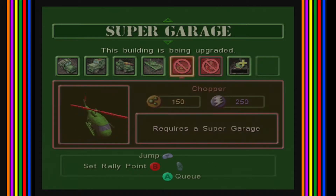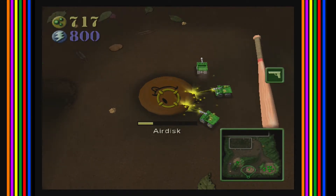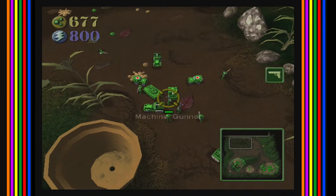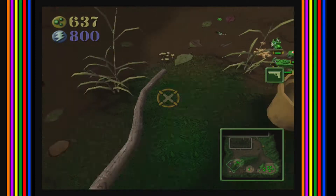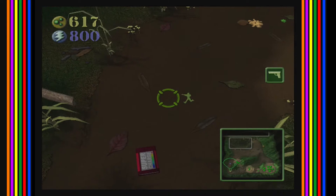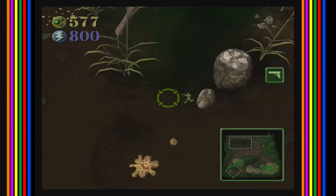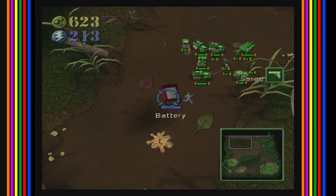Let's build a super garage so we can start making some choppers. They're almost done with the air disc. It's not a very organized mess. Let's go sit back by the battery and I'll have the bulldozers go get that after this is done.